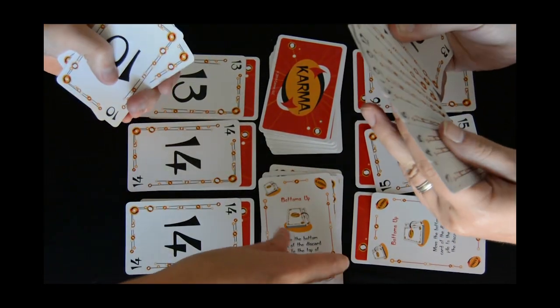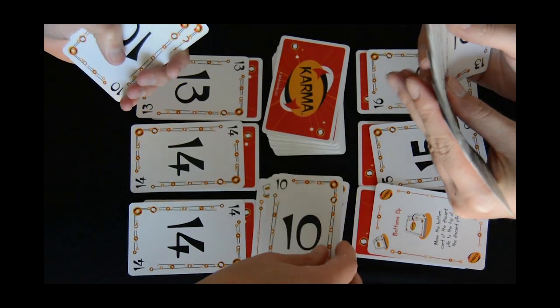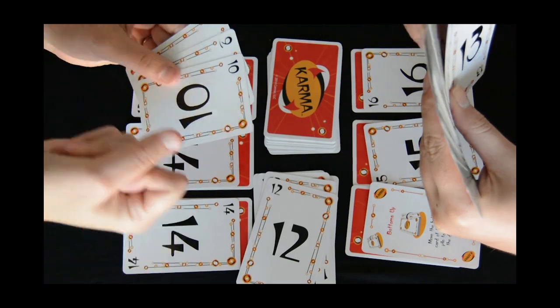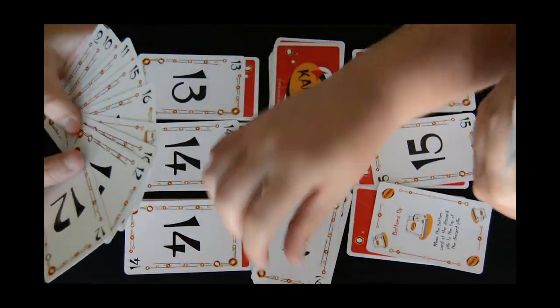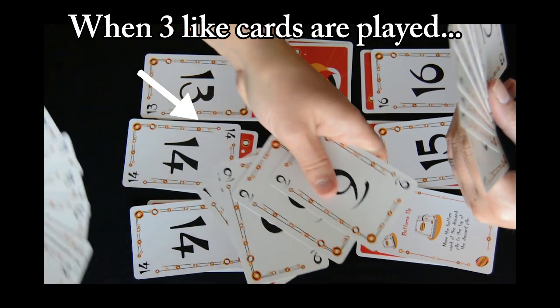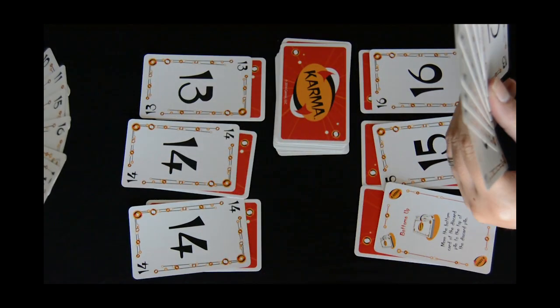This player just played the Bottoms Up Karma card. Playing this card moves the card on the bottom of the discard pile to the top. When three identical cards are played, whether played by one player simultaneously or multiple players in turn, the player who plays the third card clears the entire discard pile from play and takes another turn.